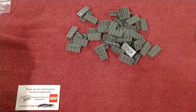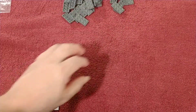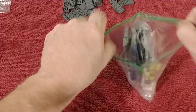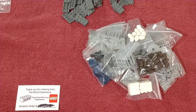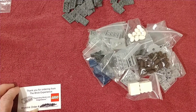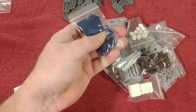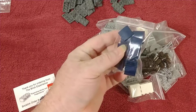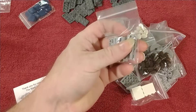I sliced into the baggie and got some two-by-four plates in dark bluish gray. If you've been following the channel, you know I'm building some AT-ATs, the Parisian Restaurant, and the Assembly Square.